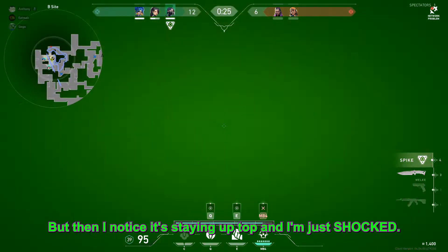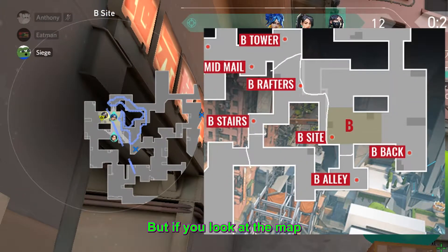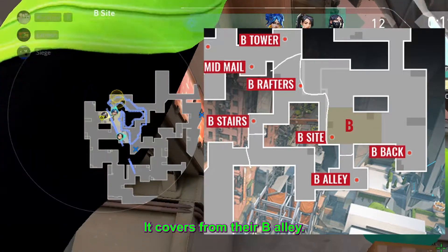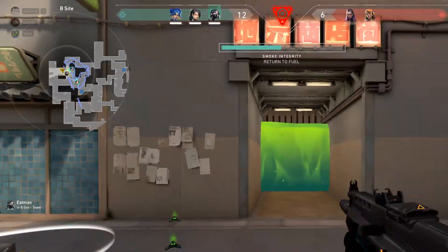But then I notice it's staying up top and I'm just shocked. If you look at the map, it covers from B alley up B stairs, covering the CT side of B rafters.